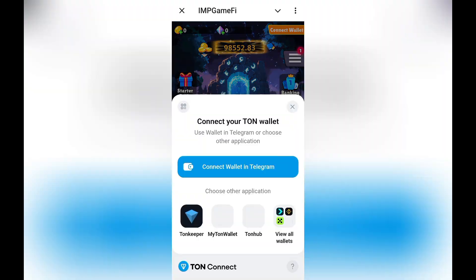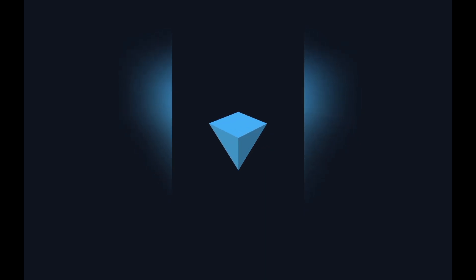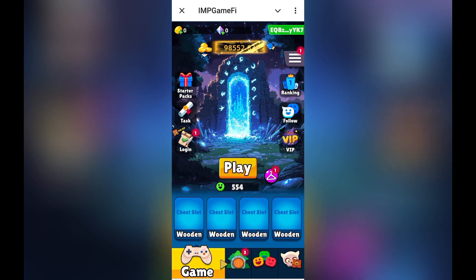Next, you can check how to connect the wallet. These are the wallets you can connect. I already have a Tonkeeper wallet, so I am going to connect it — and it is done. My wallet has been connected successfully, as you can check in the corner.